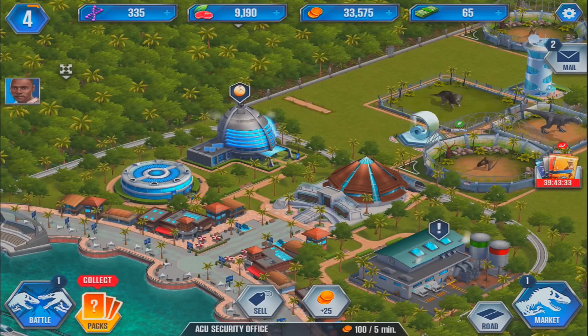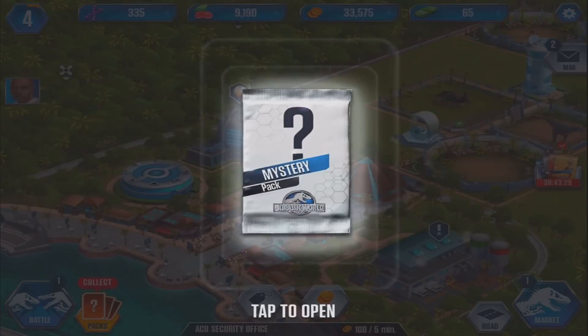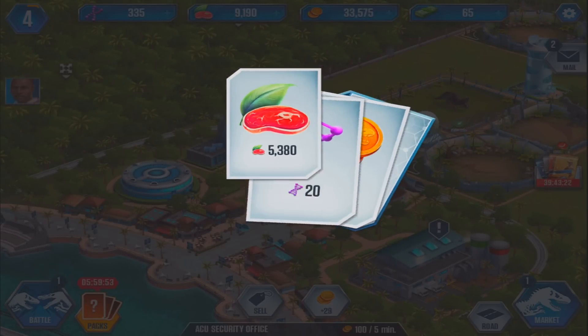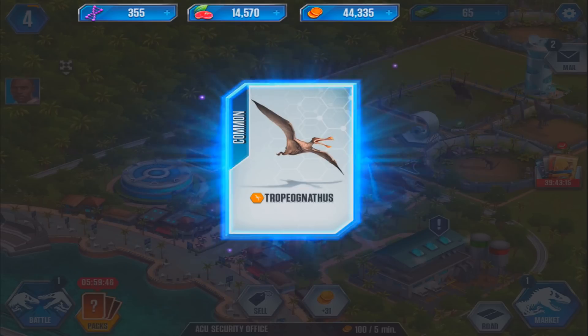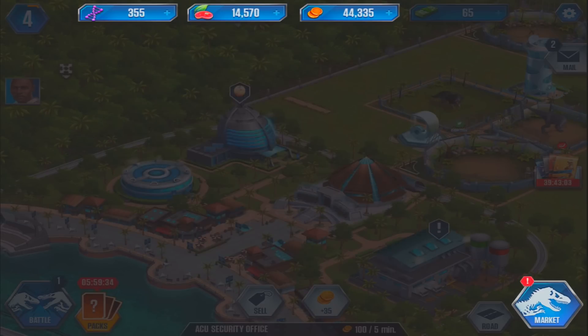We've got a new pack that we can claim — a mystery pack. This is definitely the funnest part, getting to open up these mystery packs. We got some food, some more DNA, that's always nice. We got a nice amount of money and we got a common dinosaur — Tropy. I just name these dinosaurs as I go, probably by the first few letters, because I can never pronounce all of them. They've all got such crazy names. So this is another Tropy — I think we have one already.